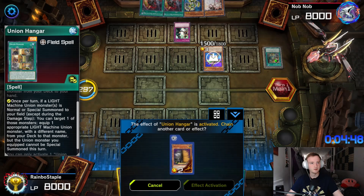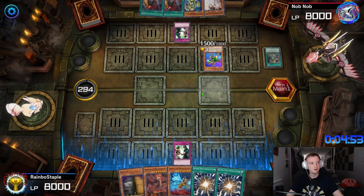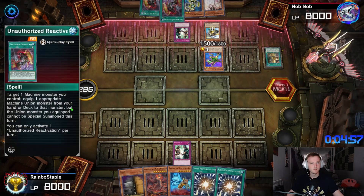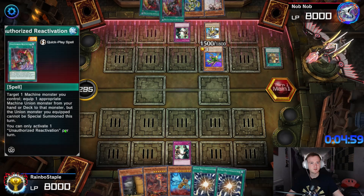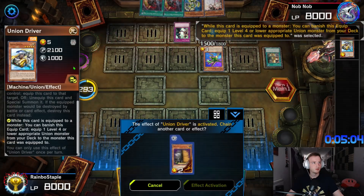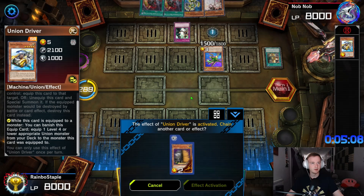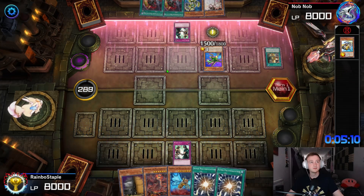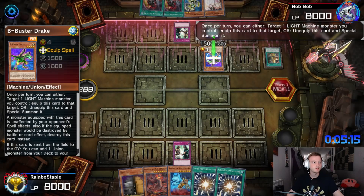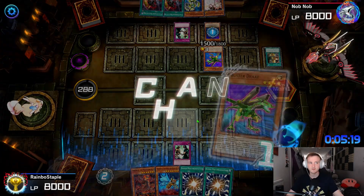He normals — what's that do? Equips one. Yeah, equips a dude, that's fine. You can equip loads of stuff. This equipped monster banishes it and equips another Level 4. Another Buster Drake — now it's time for Maxx C. He does have the Ash but that's fine, we'll bait the Ash.